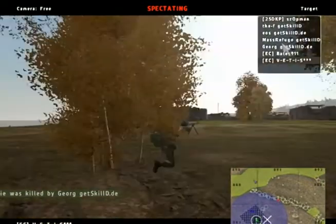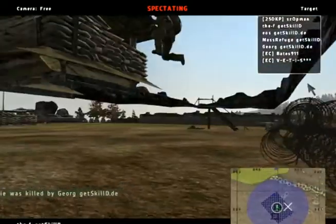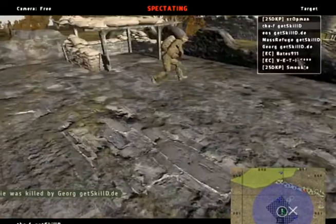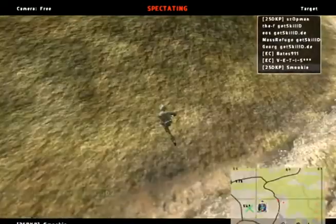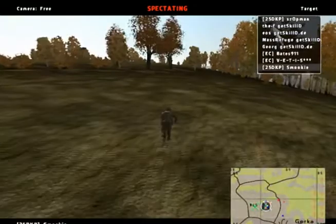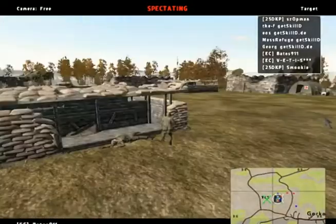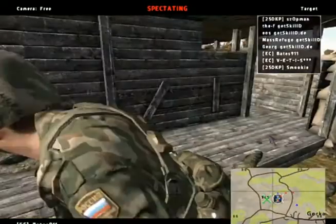Blue Four is trying to make a maneuver. DF is in a pretty standard position there, but now his back is exposed. Mass Refuge tries to slip by and get the respawn truck. Smokey is making a push — we'll get a two-on-two situation. Bates has managed to get to the backside inside the base. I think he'll manage to get a kill on the F right now because he isn't spotted.